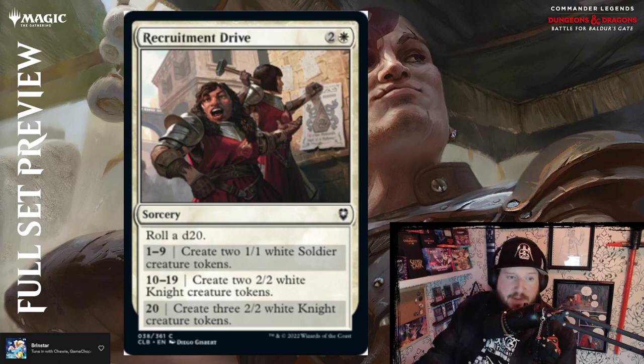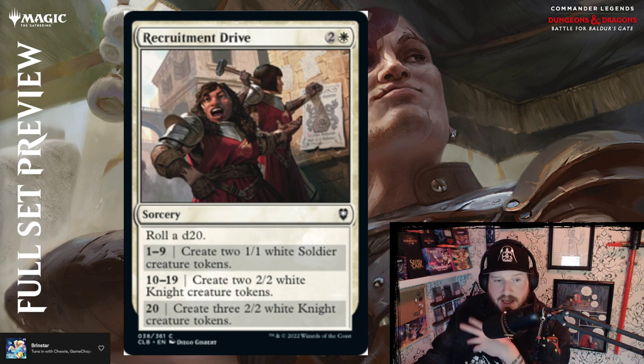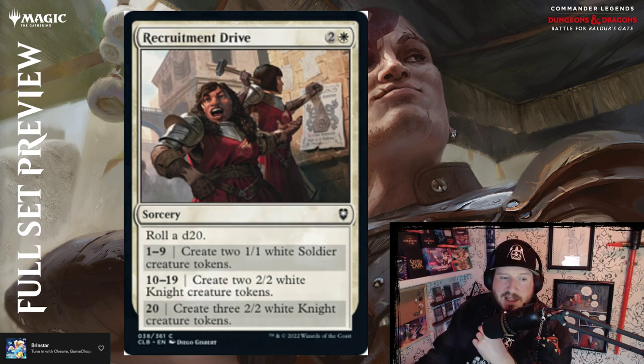Recruitment Drive is two and a white for a sorcery — roll a d20. On a 1-9, create two 1/1 white soldier creature tokens. On 10-19, create two 2/2 white knight creature tokens. If you roll a 20, create three 2/2 white knight creature tokens. For three mana, you could end up with three 2/2 white knights, or at worst two 1/1 white soldiers. Either way, it's not terrible, not fantastic. I'd say it's about par.